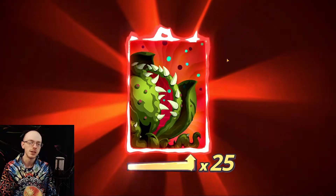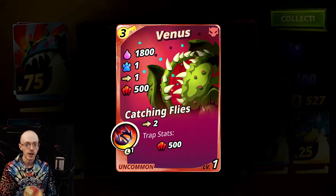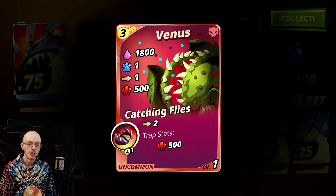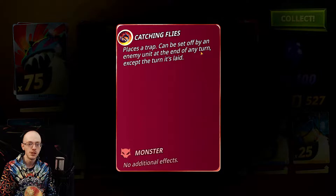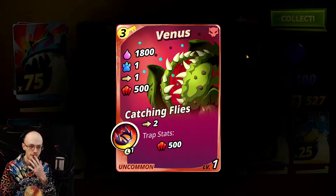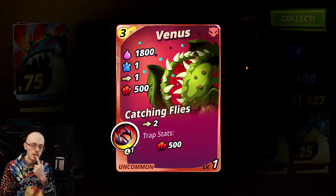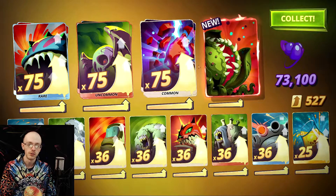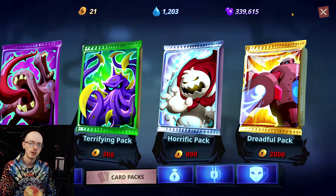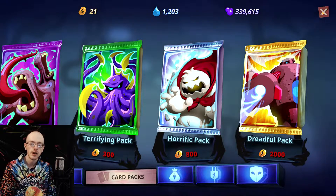We got a new unit - I didn't think we would. Venus, he's a freaking fly trap. Three cost, 1,800 HP and 500 attack, moves one, only attacks one - that's a problem. But he places a trap that can be set off by an enemy unit at the end of any turn, except the turn it's laid. I can put that on pressure points. This is a lot of damage with a lot of HP - he's a walking problem.